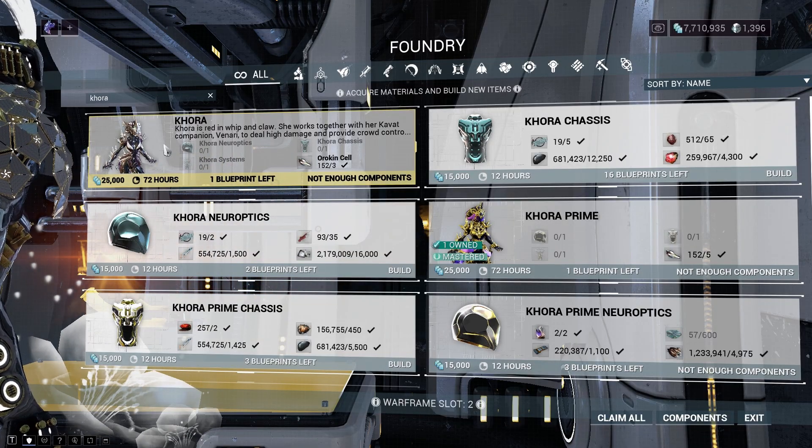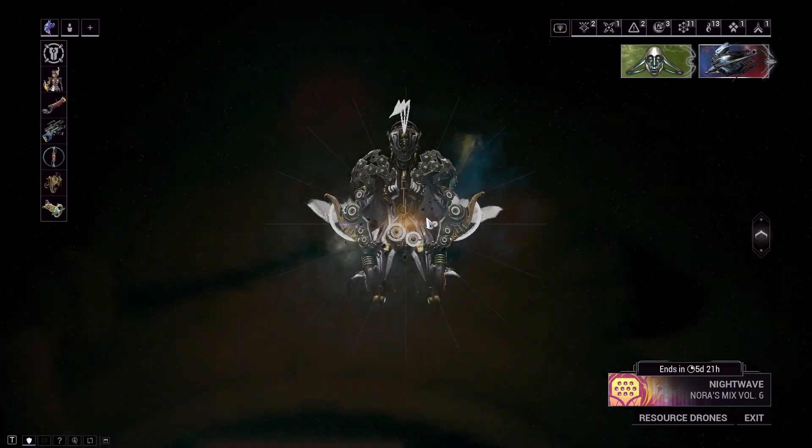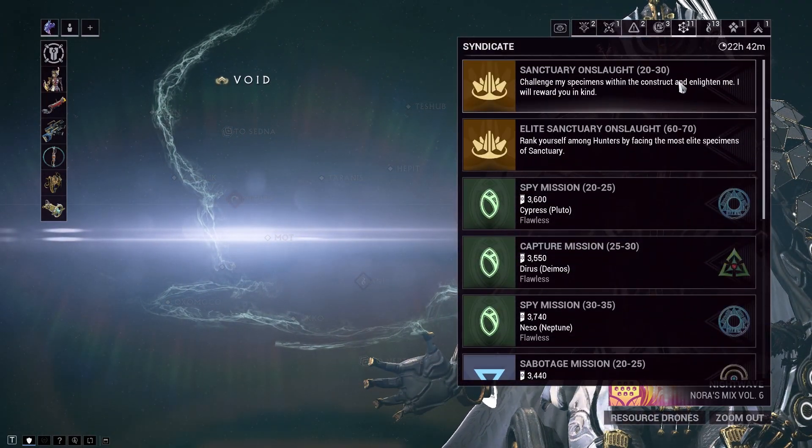So how do you get Cora? Well, the thing is, all her drops come from the same place. Make your way to the navigation and from the missions bar in the top right corner, navigate to Centry Onslaught.